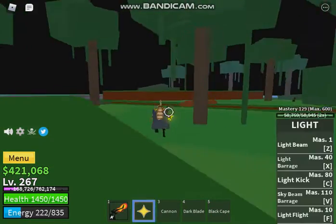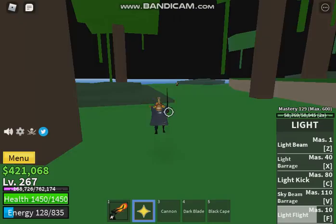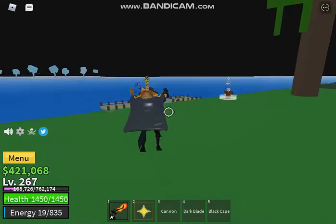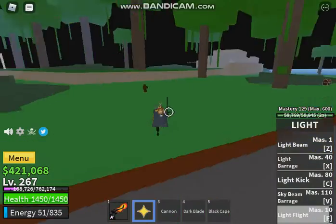I believe that is all of them. Now we have to go over to Pirate Island. Also note that for Shanks you have to be level 200 to actually go and fight him. Where's the luxury boat dealer? I don't want to have to use my plate.